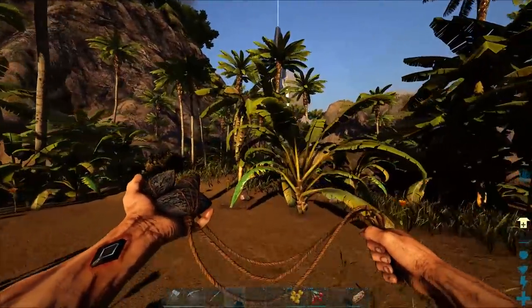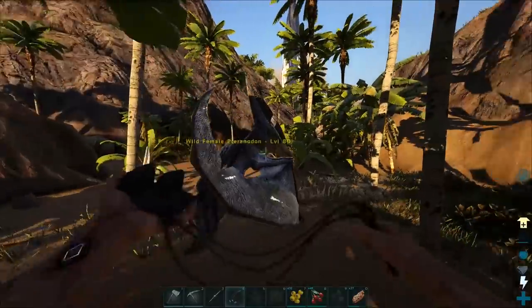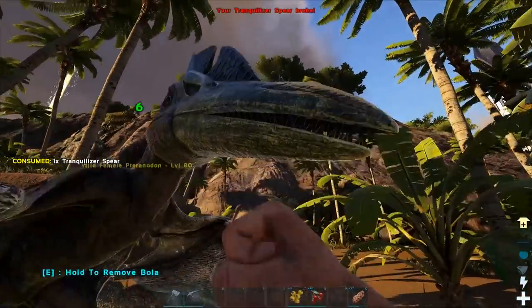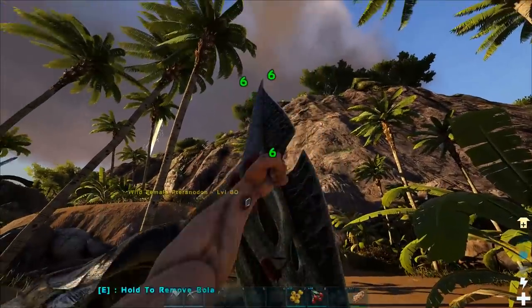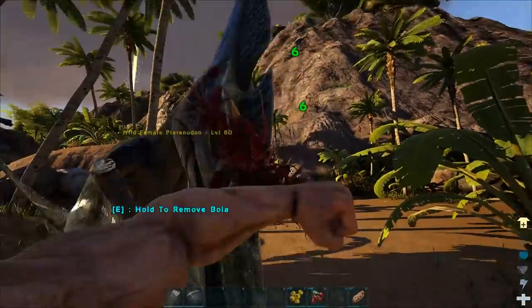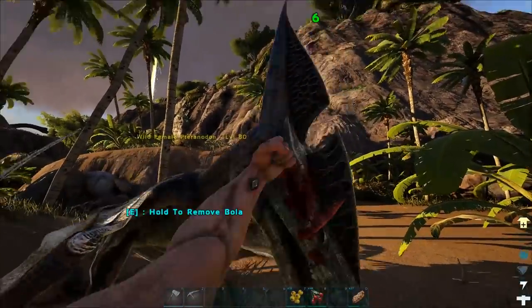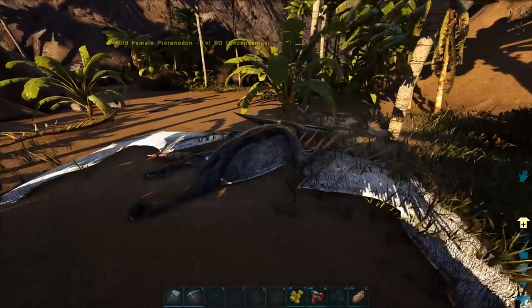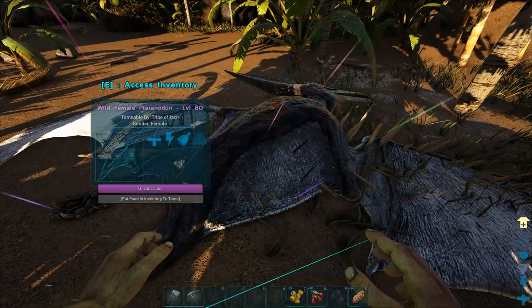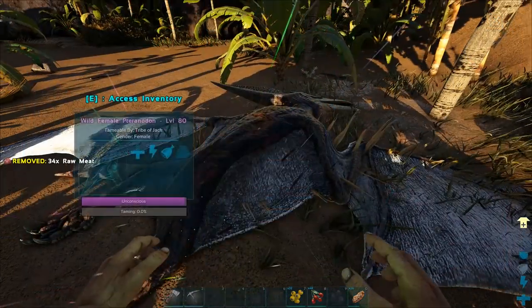Where'd that 80 go? This is pretty much what I expected anyway. Level 80 — let's go tame, buddy. We're just gonna punch him. Punch him. You go to sleep, buddy. You go night-night. If I knock him out with my fist, that'll be amazing. Yes! Oh my god, I think I had like one second. Those bolas disappeared like immediately. Let's just put all this regular meat in. I want to say we're on a six times game server.